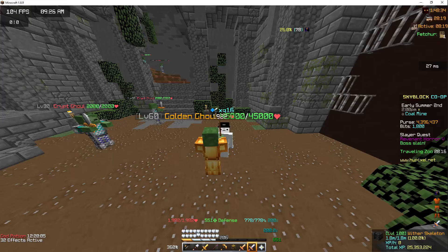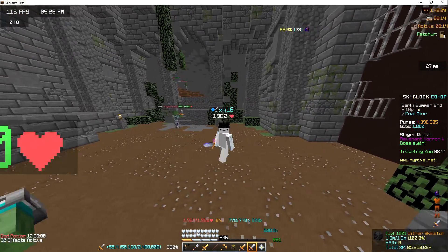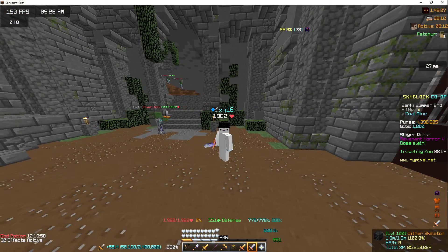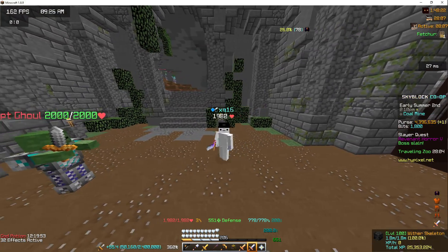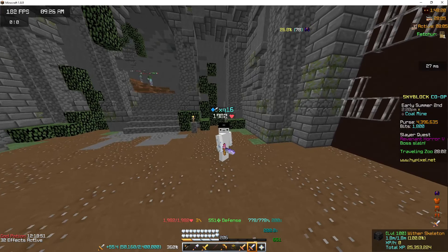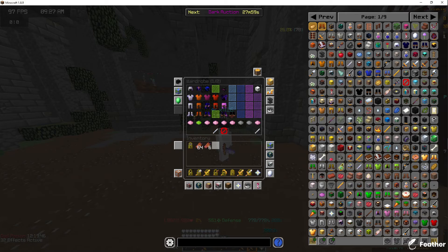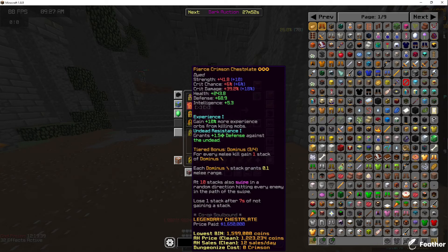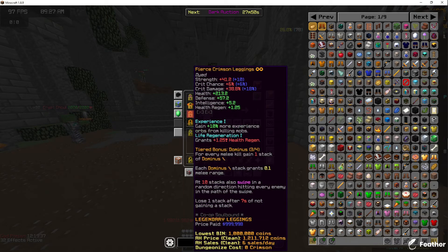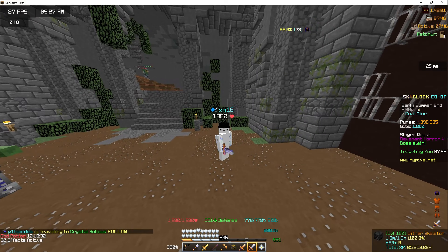This really wouldn't be that good for players that have a lot of money — like they have a really good set, Necron, Legendary Baby Yeti, all that stuff. But for people that are a little bit less poor than them, this is really good. You can see I have my Crimson set — it's only fierce, one star, two star, and three star. Also, I got my Terra Helm. It's an ancient Terra Helm.